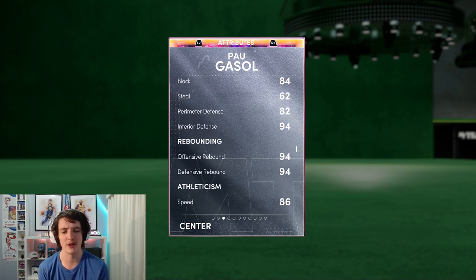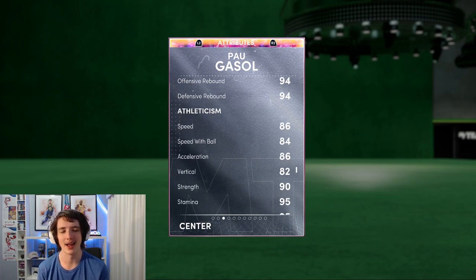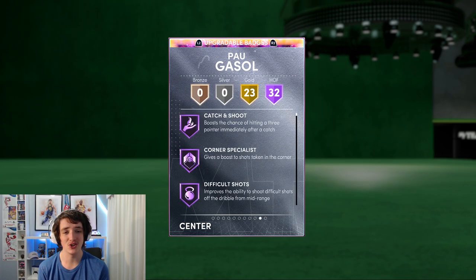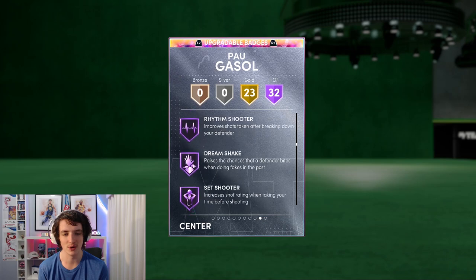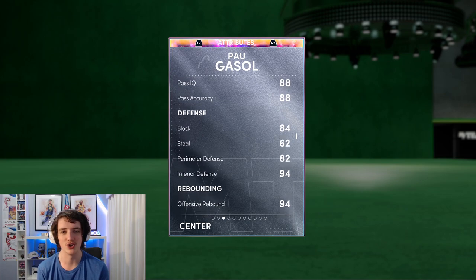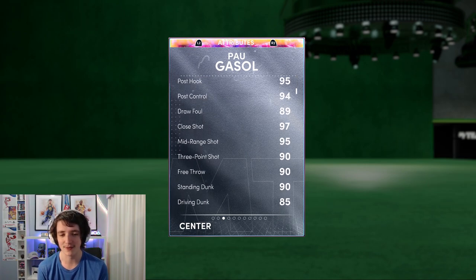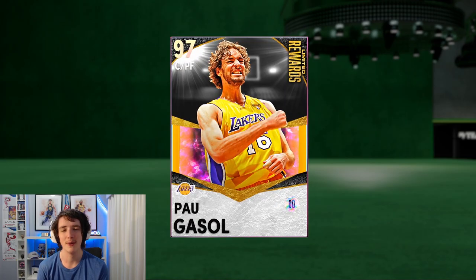84 block, 82 perimeter defense, 94 interior defense, and 94 rebounding. He's got an 86 speed and 84 speed with ball, and his lateral quickness is 83, so that's quite good as well. His badges — he has 32 Hall of Fame badges and an additional 23 gold. So on paper this card isn't fantastic; you can't cheese with him like a Dirk or a Jokic, but for a free card where you basically need to play one game a week, he is definitely worth it. We'll jump into a Triple Threat Online game and see if we can get all 21 points with this Galaxy Opal Power Gasol.